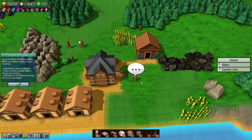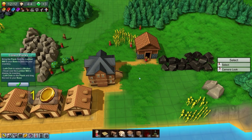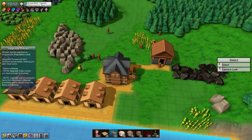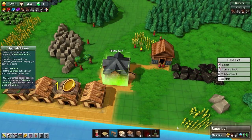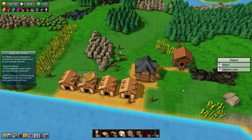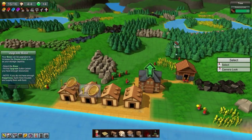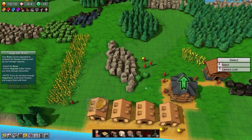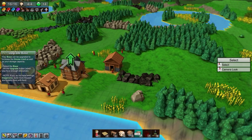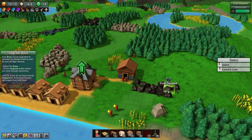Houses can be upgraded to increase the population limit — and we can upgrade our base to get more house slots. I'm starting to get a hang of this game. It's a really cool concept. I love factorial-style games and I think this will definitely turn into something great, especially once we get to using shoots and different logic blocks.